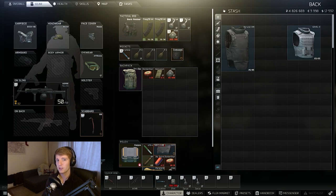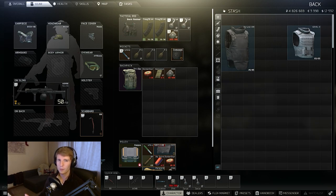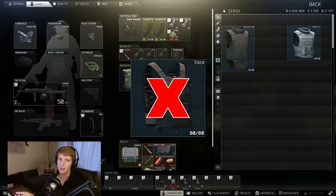Obviously a headshot will still kill you, but thorax shots are common and level 5 armour gets rid of most lower and mid-tier rounds. It's got a great price-to-efficiency ratio — level 2 and 3 are very cheap, level 4 is a bit more, and level 5 is quite expensive but nowhere near as expensive as level 6. And since headshots are a thing, there's really not a lot of point economically to move up to level 6, so you want something that won't break the bank every time you run it.